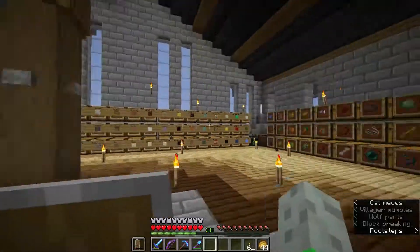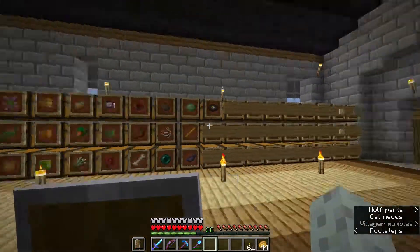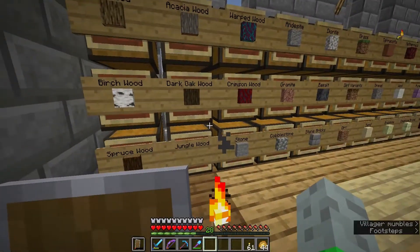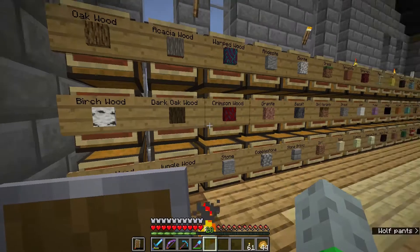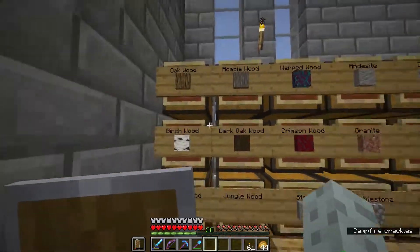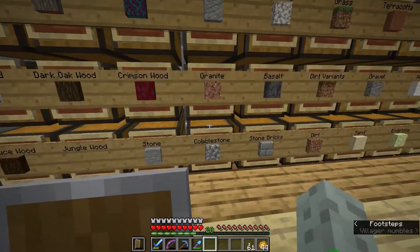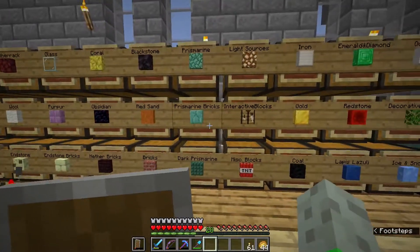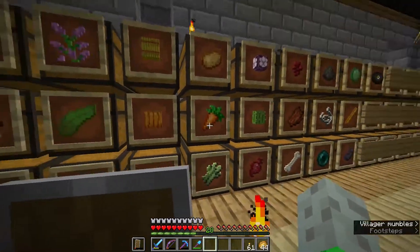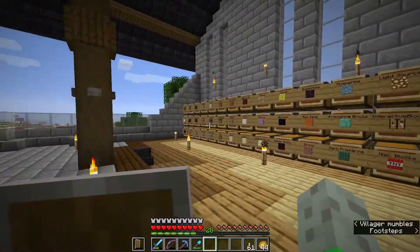My storage system is the highlight of this house — the main reason I built a new one was to have room for more storage. If you put a block in an item frame it becomes an entity, so you can also place a sign on top of it to label the chest. That way you can see exactly what's inside each one. The downside is it doesn't work as well for items, since items don't stick out as visibly as blocks like this pumpkin would.